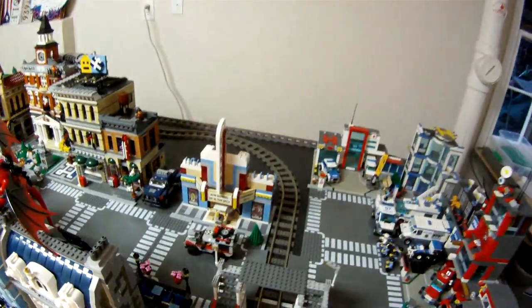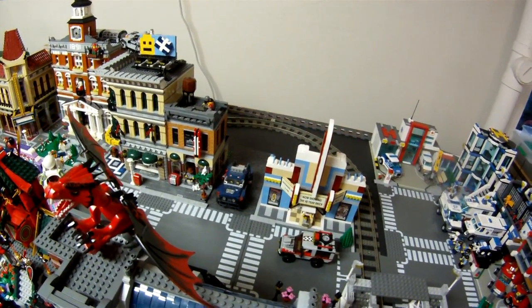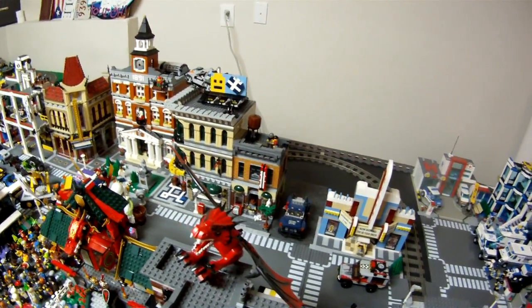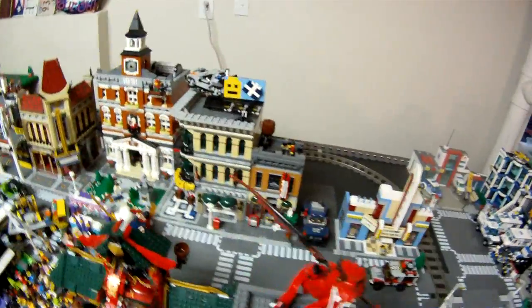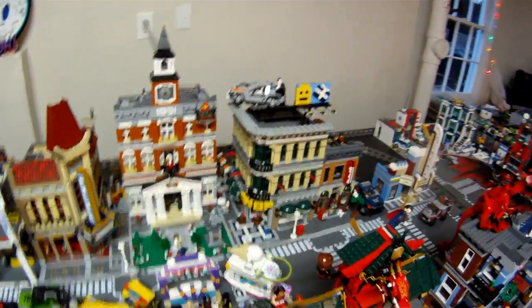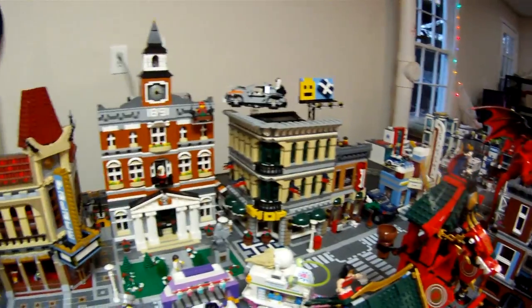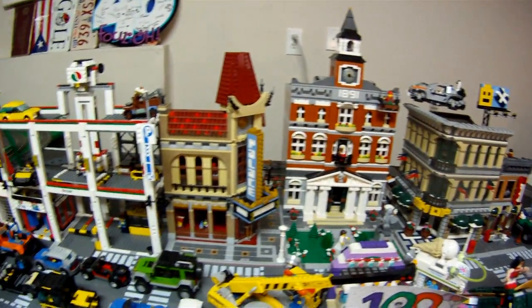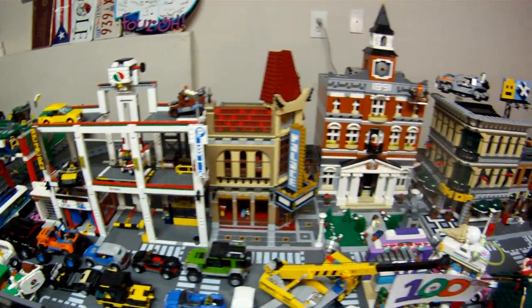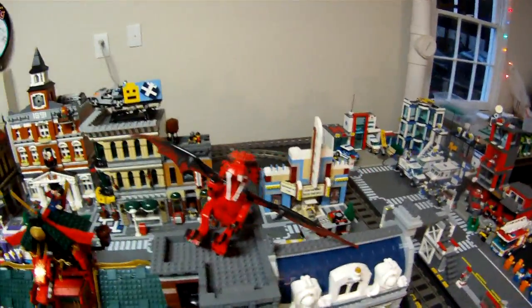Coming around, the cinema's still there. Something's missing there — that used to be where the pet shop was and I changed it up, you'll see that in a second. Let's do the back row first and come around. There's the Emporium, the detective's office, town hall, and the Palace Cinema. Cars are just stacked up in here — it's kind of a mess right now while we're working.